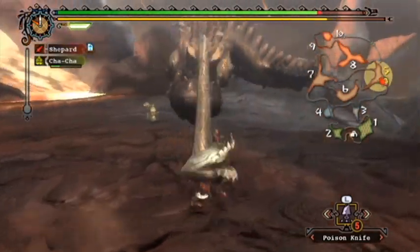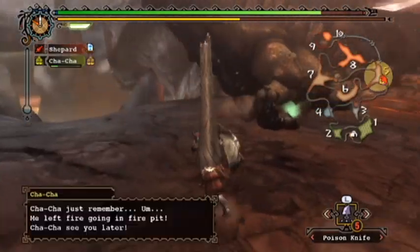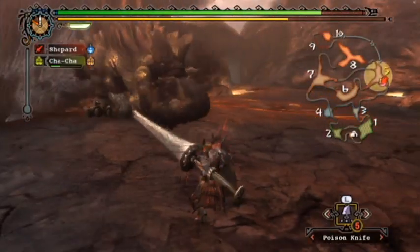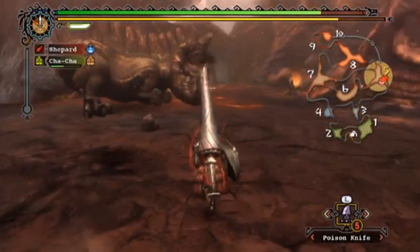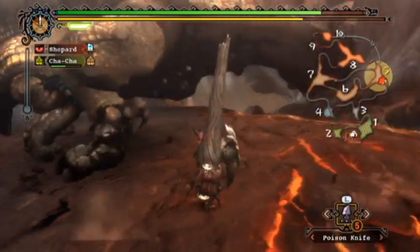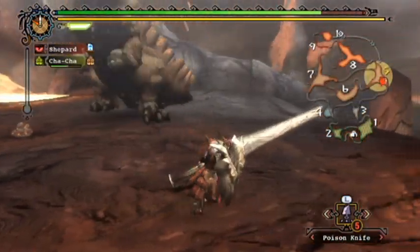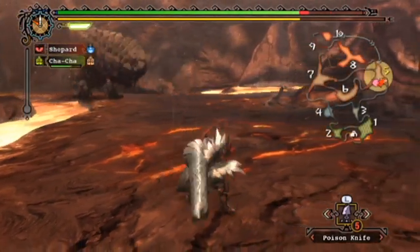You have to be a lot more mobile — a lot more hit and run than you would be otherwise — namely because we don't have any guard boosting abilities. Guard Plus One or Guard Plus Two would improve our ability to counter-attack through a lot of his bigger attacks. I could get those if I made Steel armor — I think Steel gives you Guard Plus One, but I didn't make it.